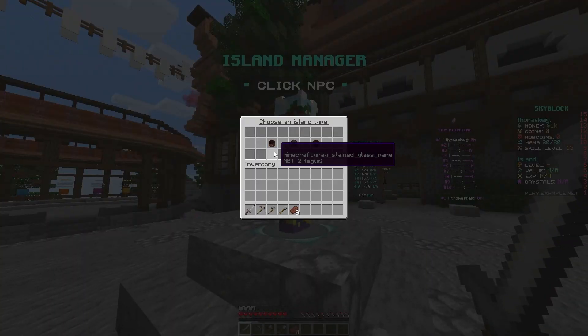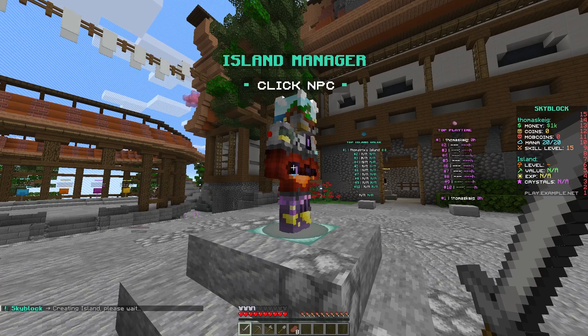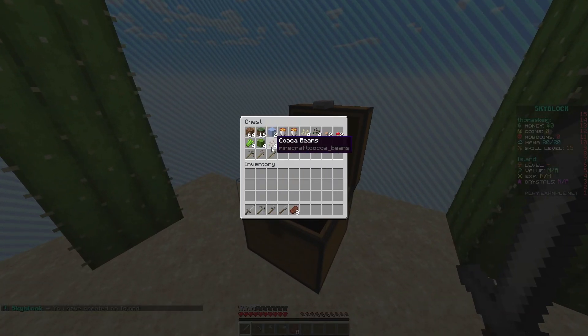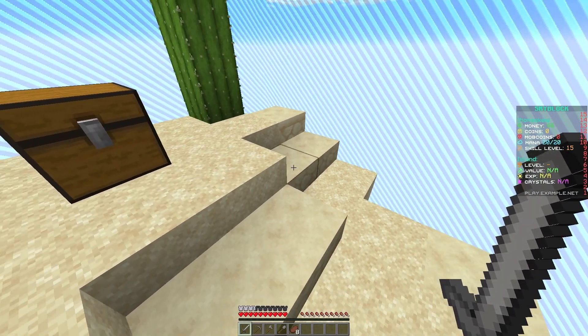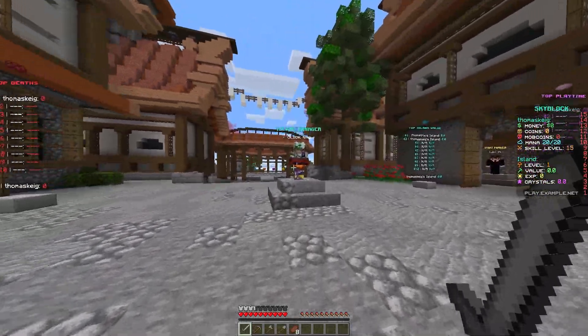The island manager right in front of the hologram is also here. You can choose an island type — there's desert island, jungle island, or mushroom island. It costs 1,000 coins, which you get when you start. I'm going to pick the desert island. Here I am on the desert island — you can see you've got some starter equipment and you can start your Skyblock on this island.